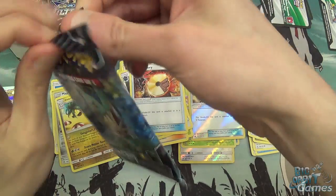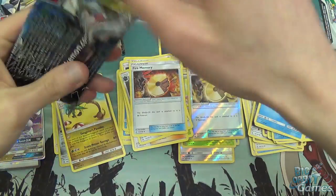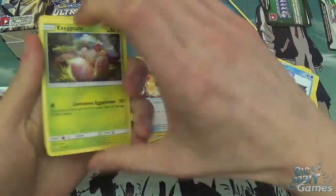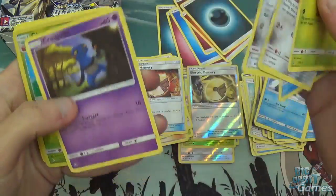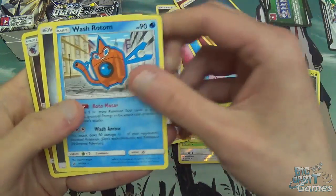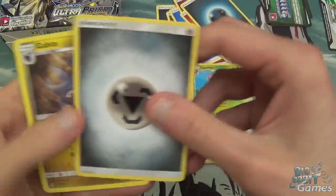I'm just skipping over those Trainer cards, but honestly the Trainer cards are what make a deck in this game. Exeggcute, Magnemite, Weasel, another Magnemite — both different artworks. Croagunk, Reverse Holo Cherrim, Wash Rotom — that was the rare. Steeling, Gabite, Monferno, and Fire Memory.